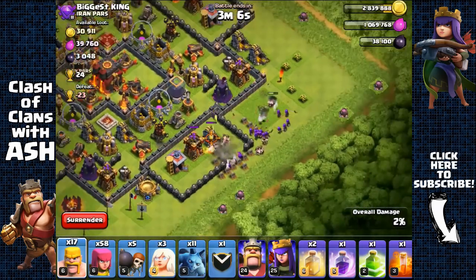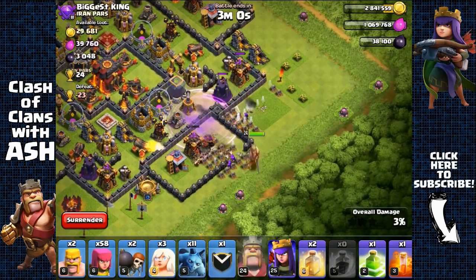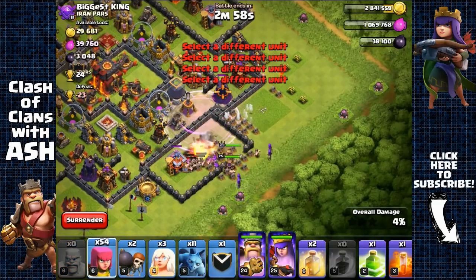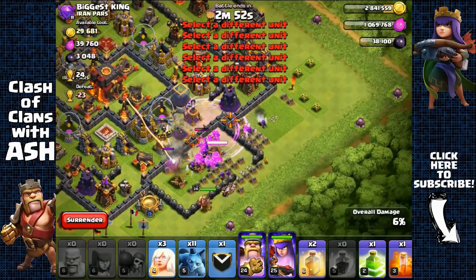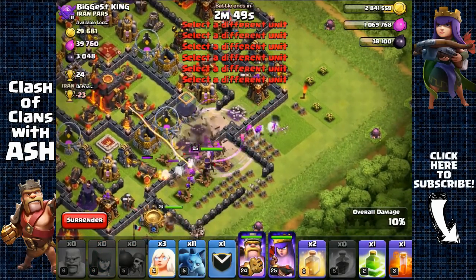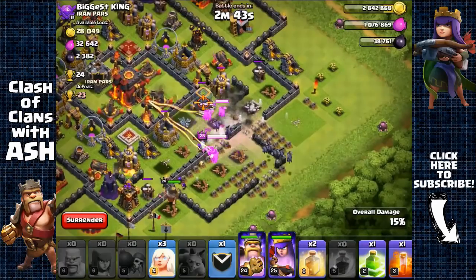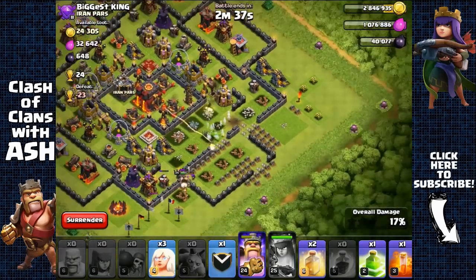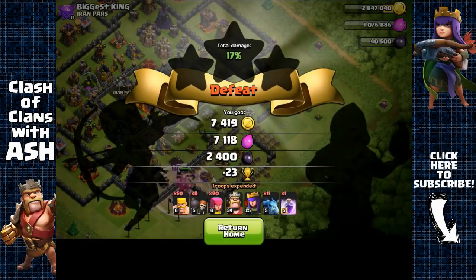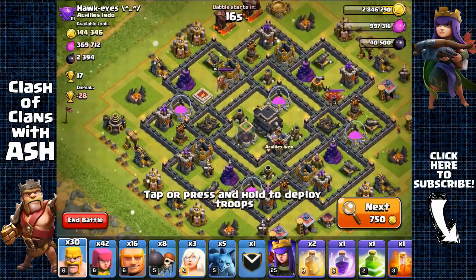Just need one wall breaker there — great. I'm going to spread out my barbarians and remove that army camp. We have a problem with that level 8 mortar but that's fine. Sending out one, two, three raid spells, then my king, queen, and the rest of my barbarians and archers. The king is going outside — typical king — but I've opened up that layer of wall. Now I just need to get that Dark Elixir. Sending minions over the walls, queen targeting the Dark Elixir — activate the King's ability and head out. 2,400 Dark Elixir on the first raid.